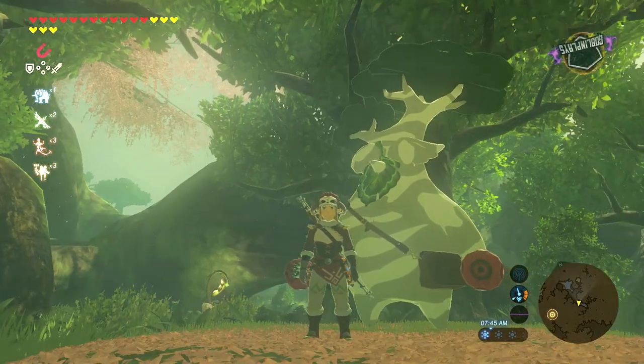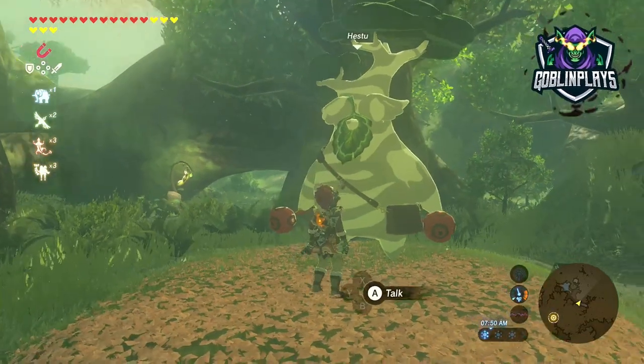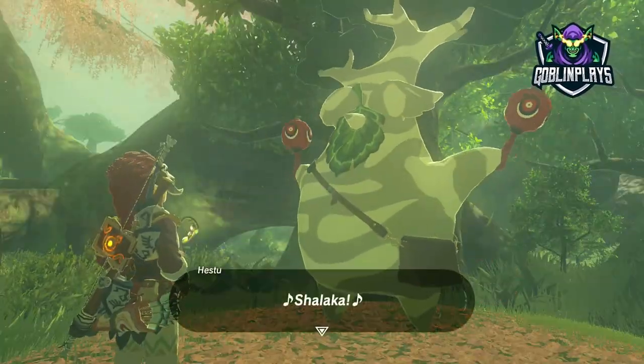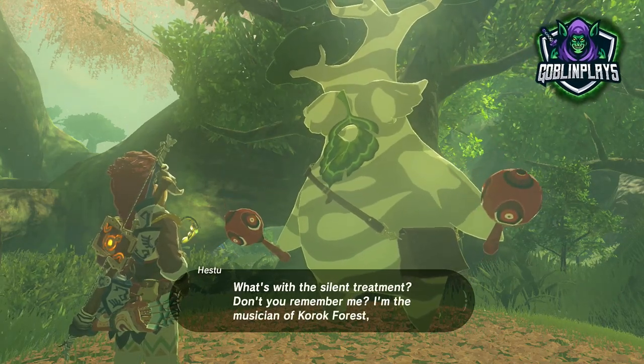What is up everybody and welcome to the channel. This gigantic piece of broccoli right behind me named Hestu is actually the guy to help you upgrade your bow, your weapon, and your shield.